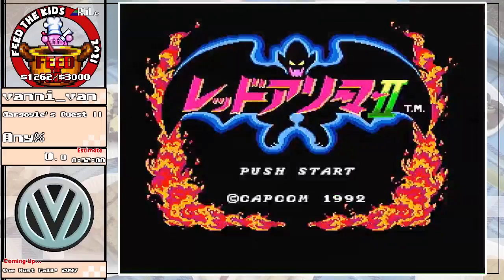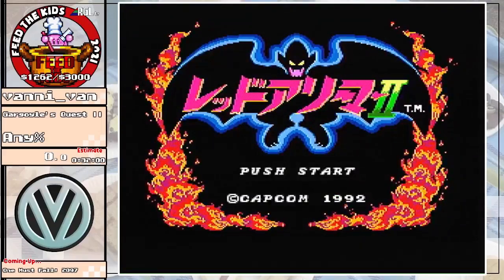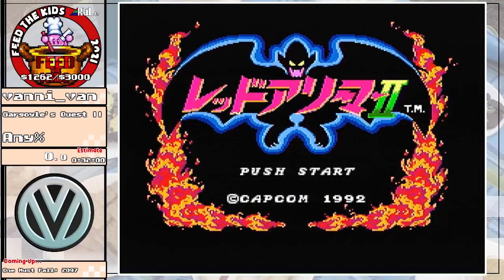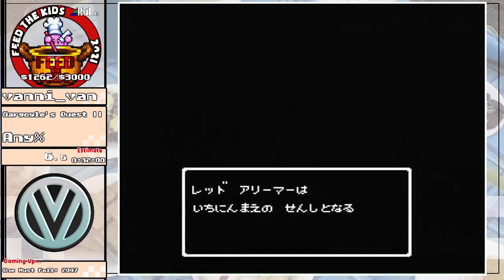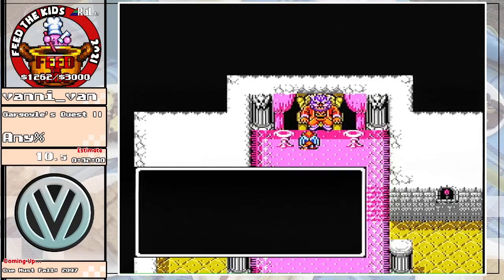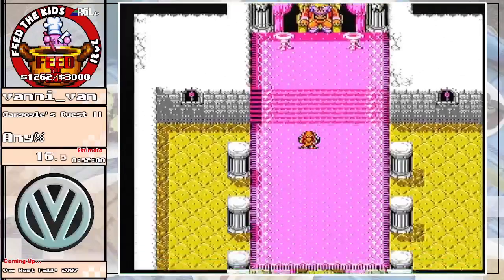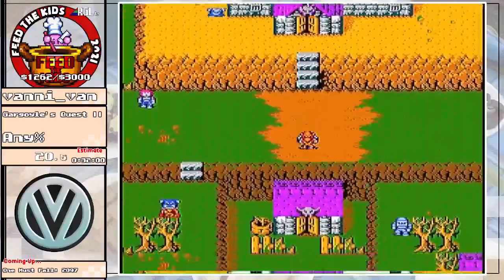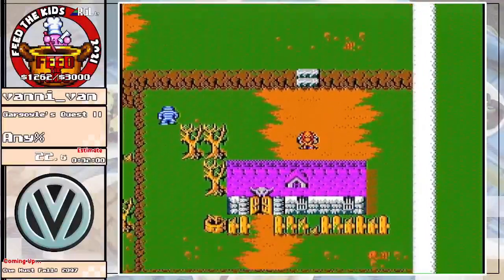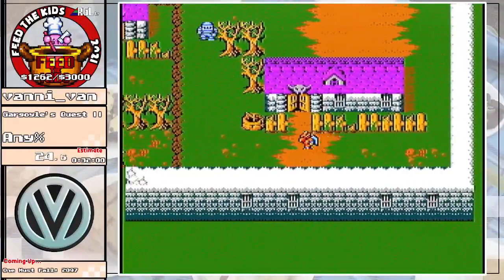Time starts when I press start on this screen, and that will be in 3, 2, 1, now. So a little lore to start you out. The red gargoyle you see here — his name is Firebrand. He's being told by this king: if you want to prove yourself as being the legendary Red Blaze, why don't you go out to this training site and get started there? So that's what we're going to do.